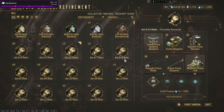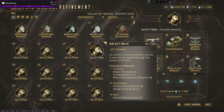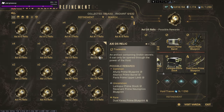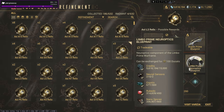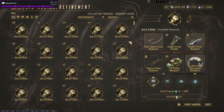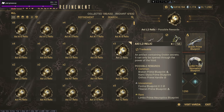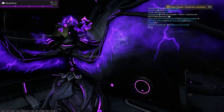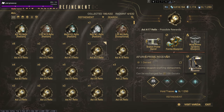Each relic will have a different rotation of items — this one has Revenant Prime parts, Dark Erroh parts, and so on. Your goal is to get a whole set. For example, Limbo Prime is selling for quite a lot right now, so I'm going to try and get a Limbo set and sell it. You want to go for prime sets and use your Void Tracers to get the rarer parts.